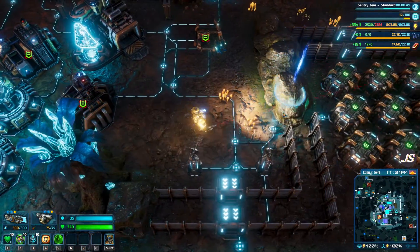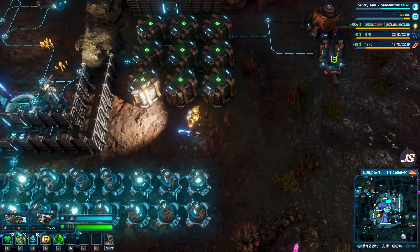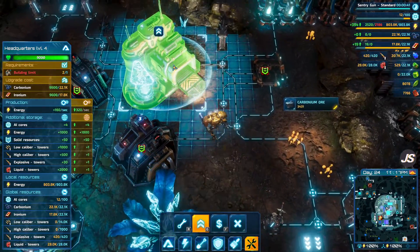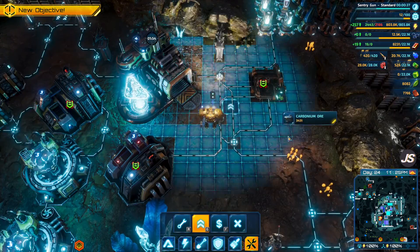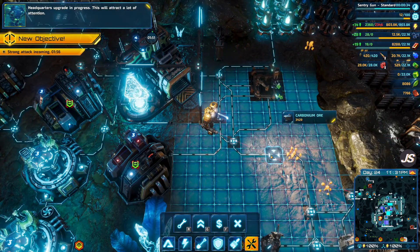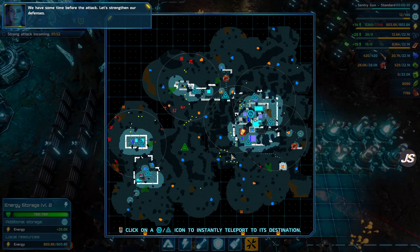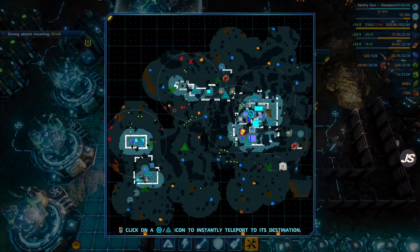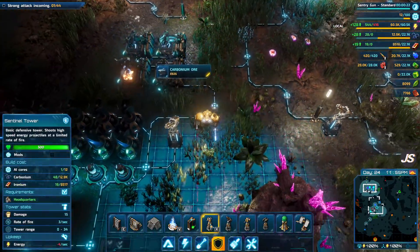We have everything set up for making a new outpost. That's what we'll do — we'll upgrade the headquarters and get in a little bit of a fight. Headquarters upgrade in progress: two minutes. And a strong attack comes — let's strengthen our defenses. Let's get down here and throw down.